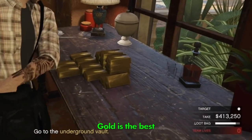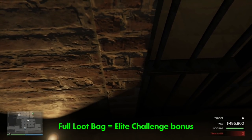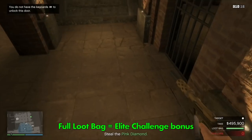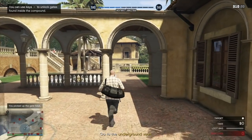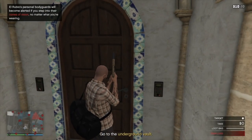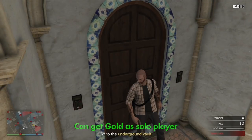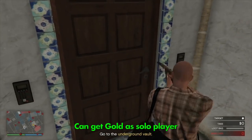The best secondary loot is gold, which will bank you around half a million dollars. You'll need a full loot bag to complete the elite challenge and get your 100k bonus. Gold is only found inside the compound, which normally requires two players via key cards. However, using the solo door glitch you can access the gold without help, though it is quite tricky.